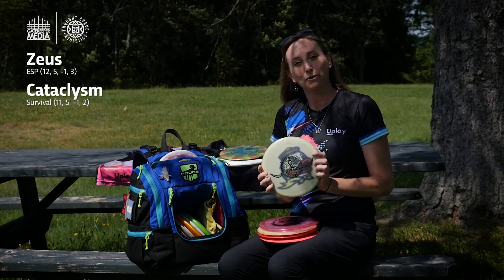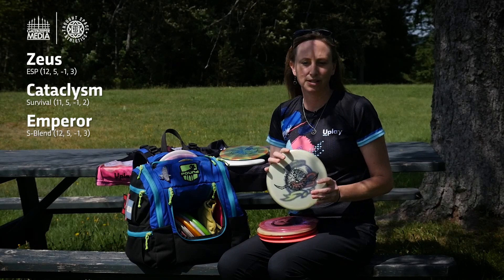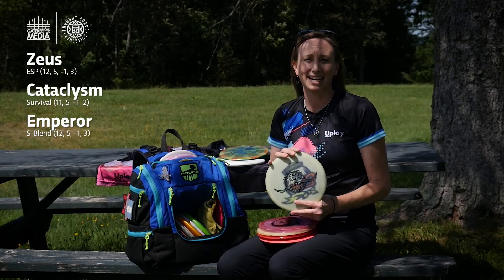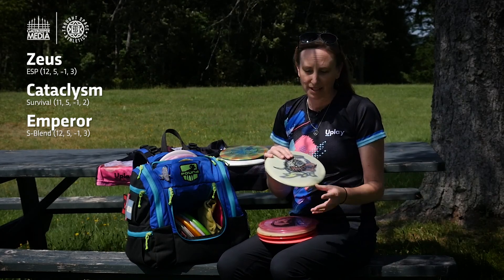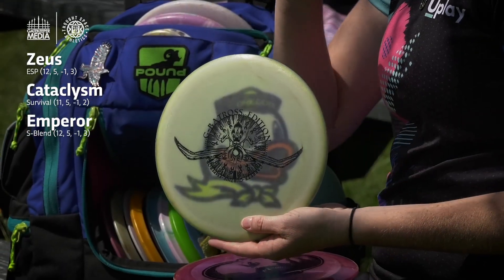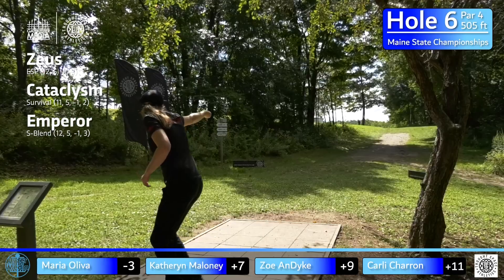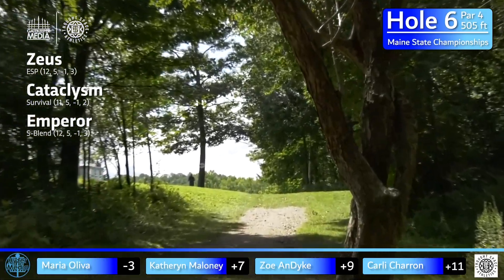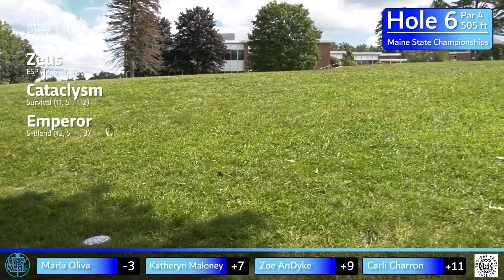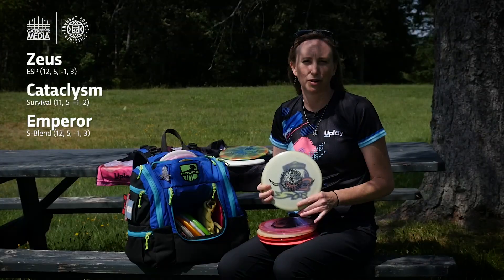I've got now one of the more overstable Emperors in my bag. I will throw this in a headwind. I'll throw this without any wind. I'm throwing this for max distance up any fairway, whether it be a par 3, 4, or 5. Max distance that's going to get a little bit of flip up to flat, but will always finish with a pretty left-hand drastic turn. I'm a righty backhand dominant thrower, so that's the shots I'm describing right now. It's pretty much the only time I'm pulling this one out is max distance and make sure it finishes left.